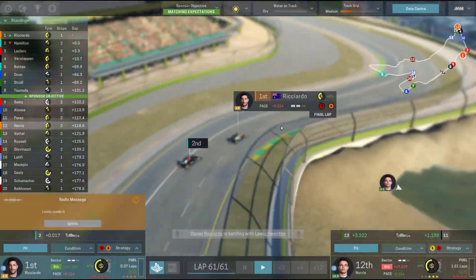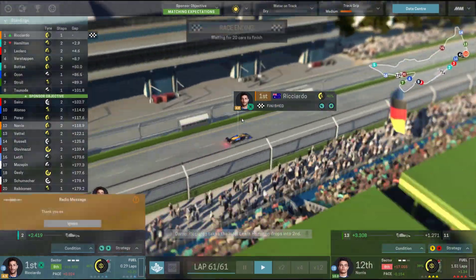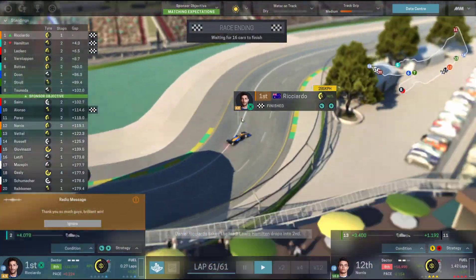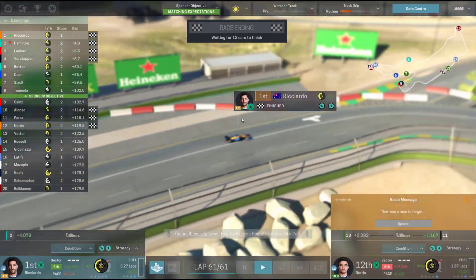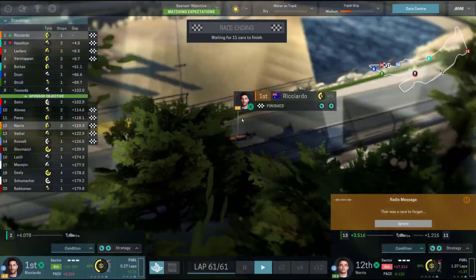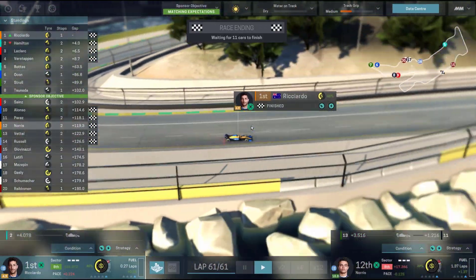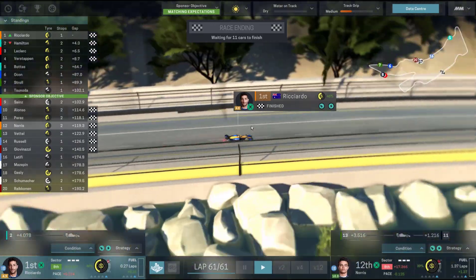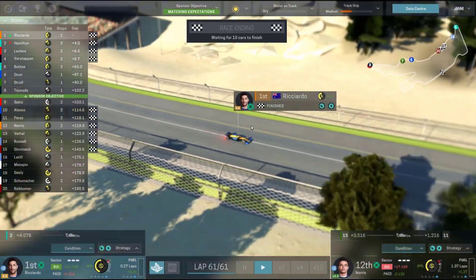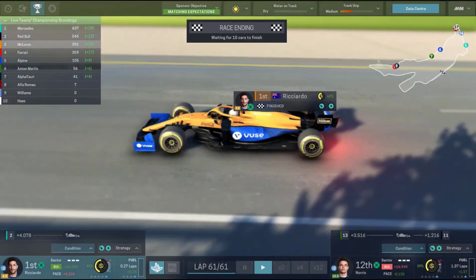Yes - Daniel Ricciardo! Absolute scenes! Daniel Ricciardo wins the Australian GP in dramatic but predicted circumstances. It happens every race but it's so funny when you can count on it happening. Awesome work from Daniel Ricciardo - he played within the limits of the car and wins his home Grand Prix for the first time in his career, ticking off an objective and continuing his podium streak. That was intense!